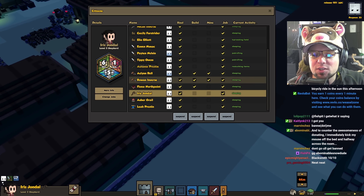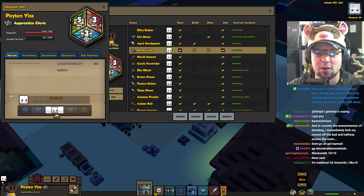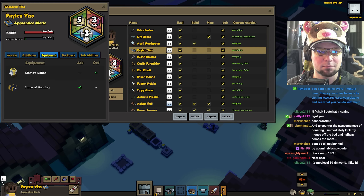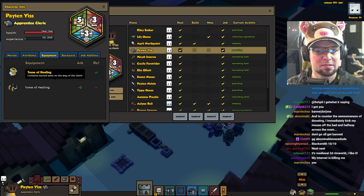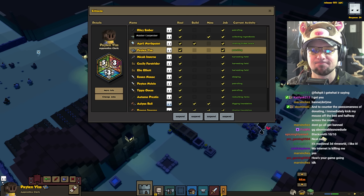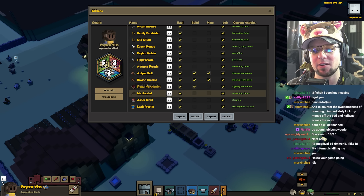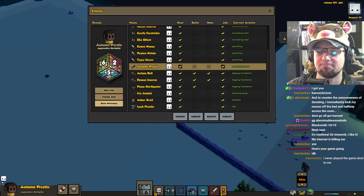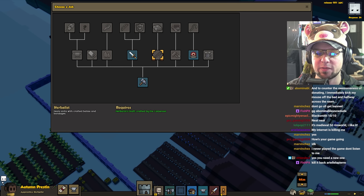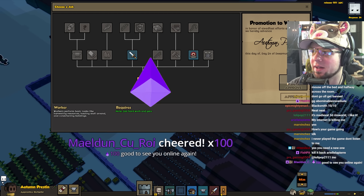Do I need an herbalist if I have a cleric? Cleric rogue. Tomb of healing. That's a good question. How's your game going? My game is going okay-ish. Change jobs. I'm just going to make you work. I don't think I need an herbalist. Heals a unit with crafted bombs and bandages — a combat healer.